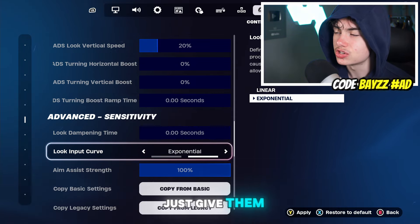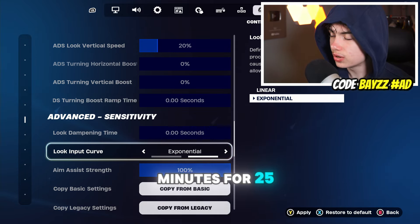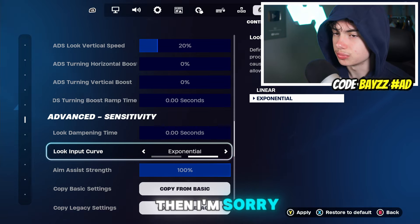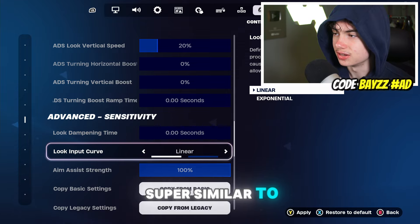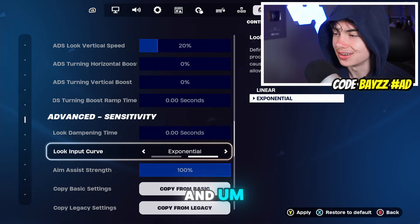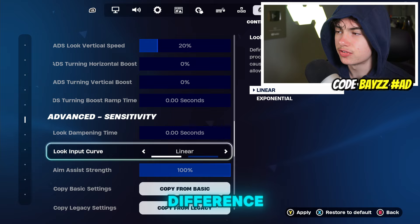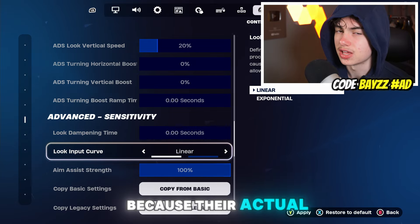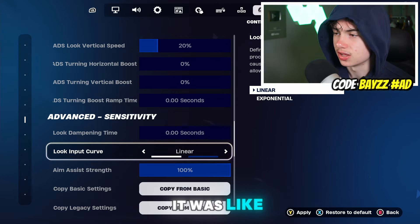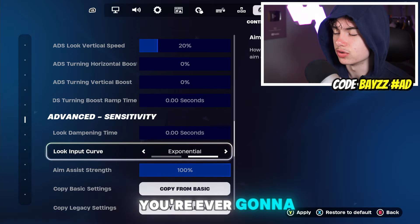If you're usually a linear player, give them a shot for 25 to 35 minutes. I tried them once and compared them to other settings and could barely tell the difference. The distinction really came down to speed more than anything. These are the most linear-feeling exponential settings you'll ever use.